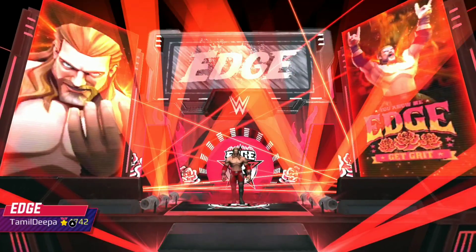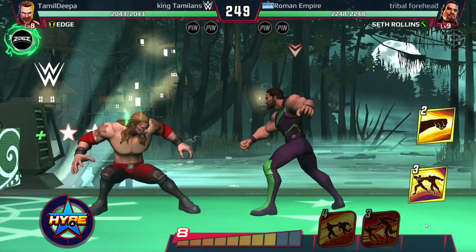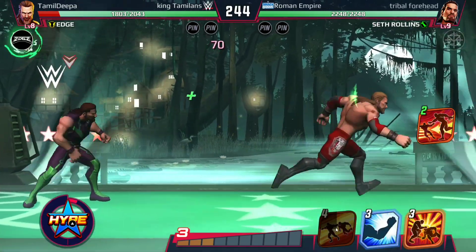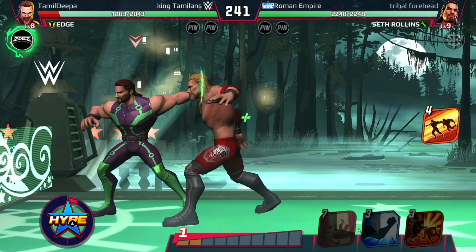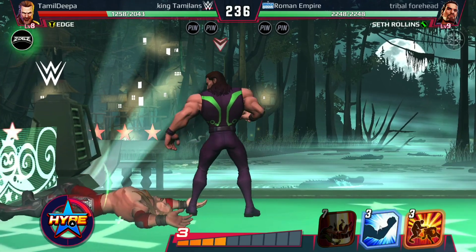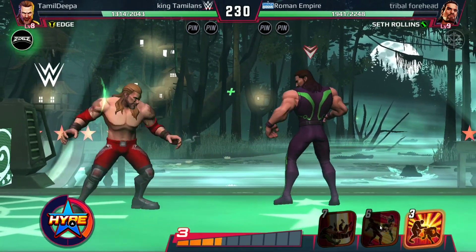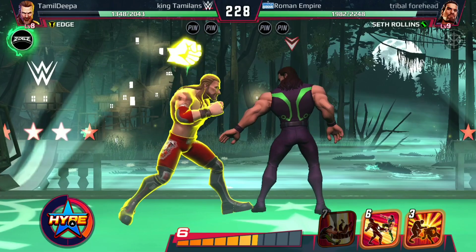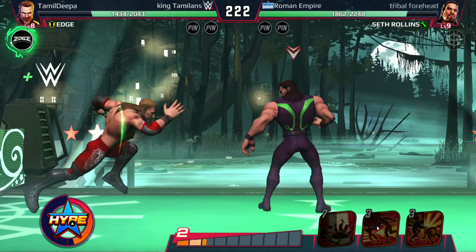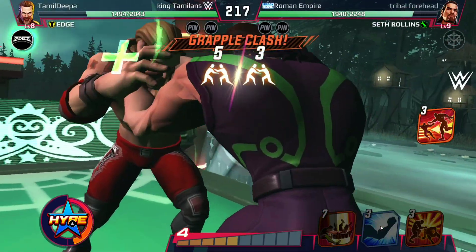It's Edge! The rivalry that ended inside Hell in a Cell at Crown Jewel — we get to relive it once again inside WWE Undefeated. It's redemption time for the Monday Night Messiah. Boom — wall face smash, good start to the match. Gut kick. King's Landing, wall face — this guy dashed back. Come on, bring it on. Wow — I lose the grapple clash.